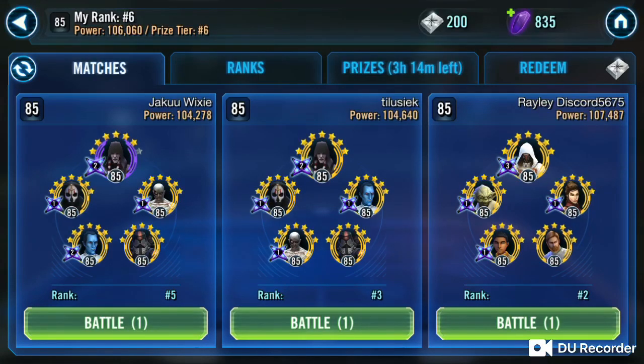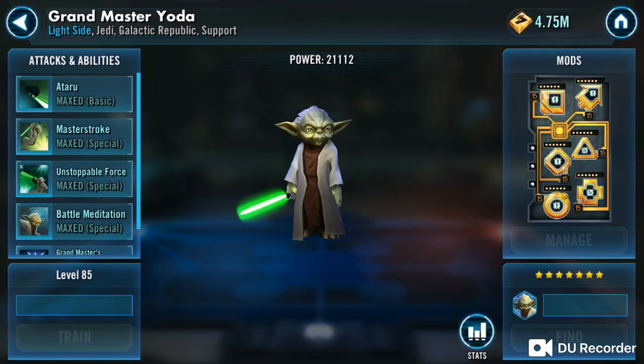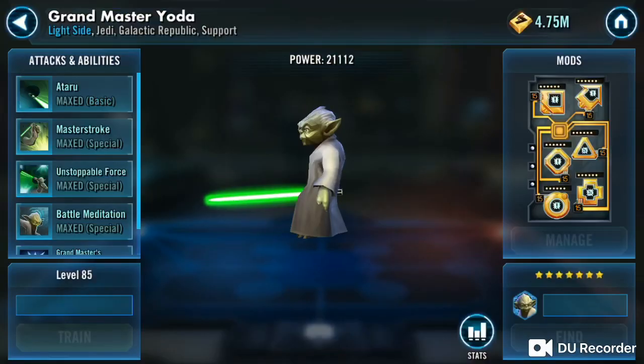I've lost to this guy twice today, and I found out what he's done differently. He's tricked out his Yoda — look at all those 6E mods. 285 speed.